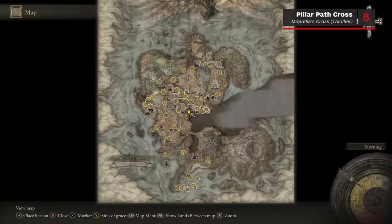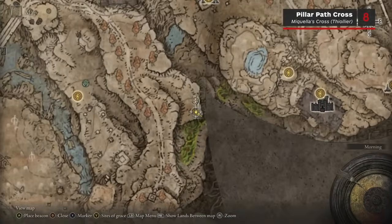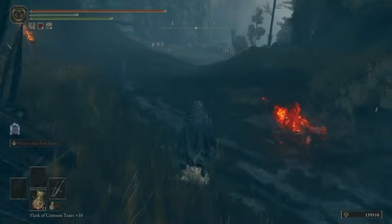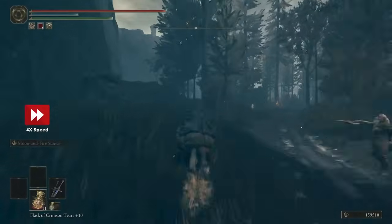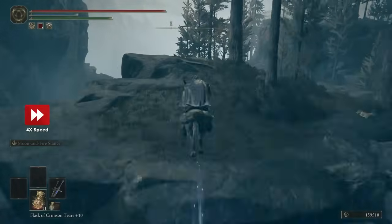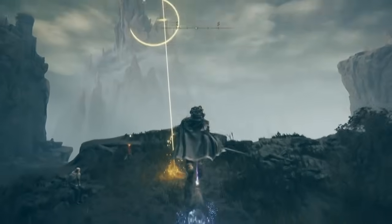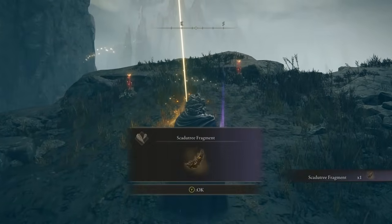Fragment number 8 is located next to the Pillar Path Cross, which is also where you meet Tiollier for the first time. To reach this cross, take the south-east path up the hill from the Castle Front Site of Grace in front of Castle Ensis, then turn off the path to the left just after the point where the three guards are camping. At the end of this secondary path is the Pillar Path Cross and the 8th Scardew Tree Fragment.